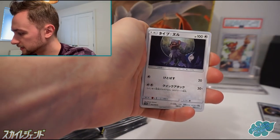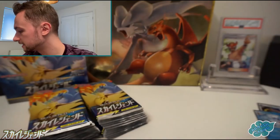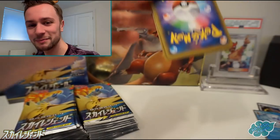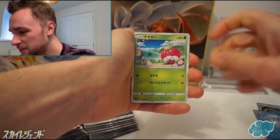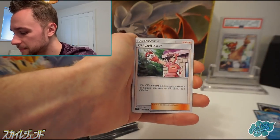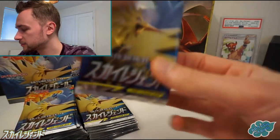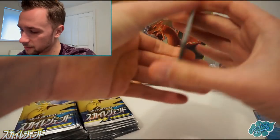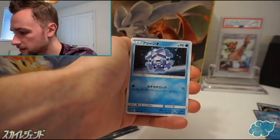I forgot a name — Type Null. And another holo card, a Froslass, Snover there. I remember I had trouble last time with the Lake Spirits. I've not actually checked — is it Cherubi or Bounsweet? One of the two. Fletchling something. Hoothoot and a Pokemaniac, which does come as a Full Art Trainer. Crustle there. Dwebble. Mesprit, Azelf or Uxie — one of the three.